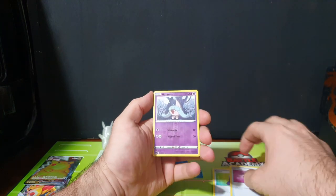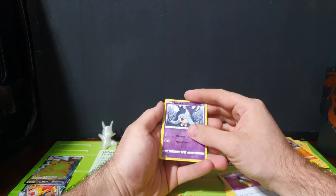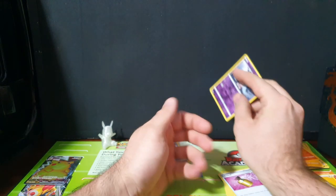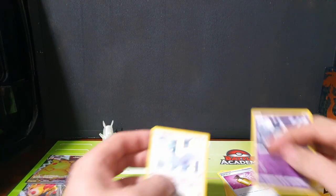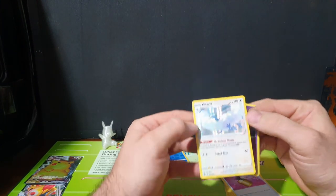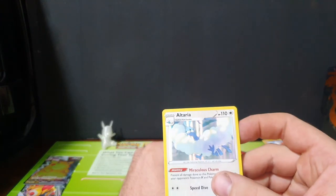We've got a Full Heal. Our Reverse Holo is Get-A-Hair-Cut. And our Rare is a Terrier - that was a fancy little card trick! It is a pretty card. That'll make Cody happy. She'll put that away in her collection.